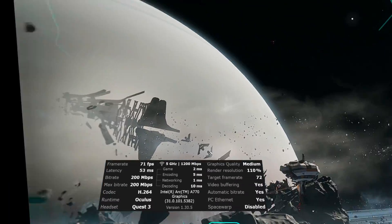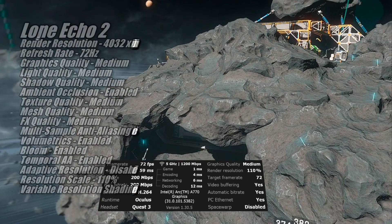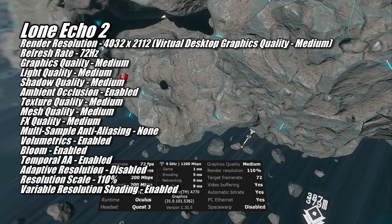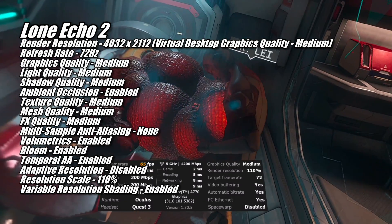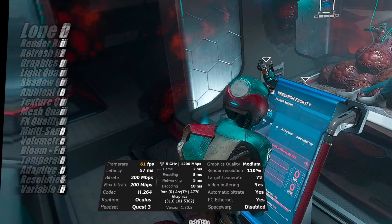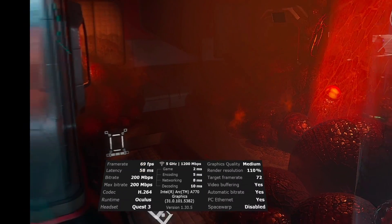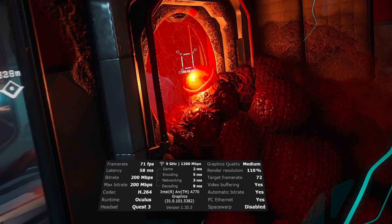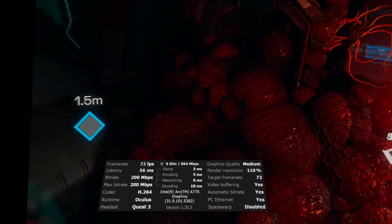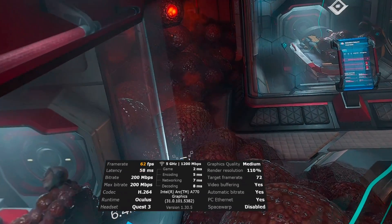Lone Echo 2 is one of the few games I had to run using Virtual Desktop's medium graphics quality setting to keep the game looking decent and run at a consistent 72 FPS in most areas. Some areas with volumetric effects did tax the A770 a bit more and dropped our framerate into the 60s, so I probably should have disabled volumetrics and maybe used the game's low quality preset instead of medium. But since the A770 had no problem maintaining our target framerate in most other areas, I decided to keep these settings and let viewers make up their own minds.